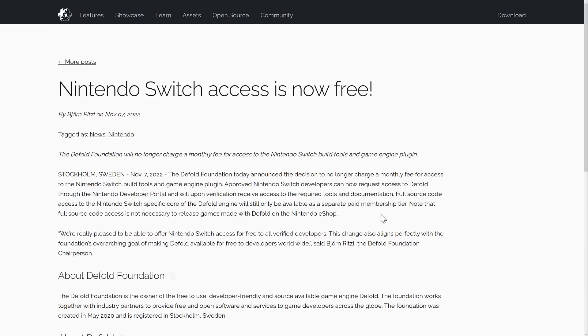So if you want to create games with Defold and publish them to the Nintendo eShop, that is now completely free — except for source code access. You still need to be an approved Nintendo Switch developer, so this isn't going to magically give you the ability to create Switch games. You still need to be part of the Nintendo development program, which can be a bit tricky to get into. But once you're in and you've created a Defold game, you can publish it to the Switch completely free now. That is definitely a cool new development.